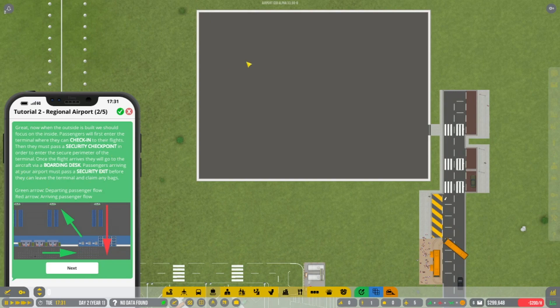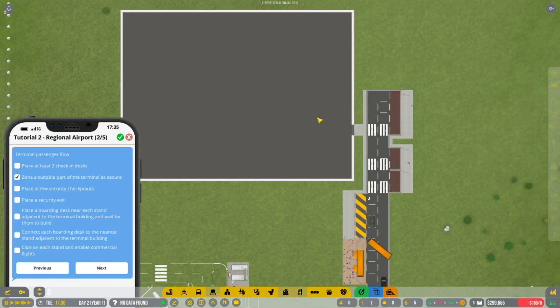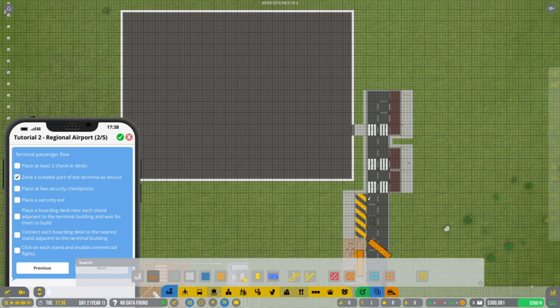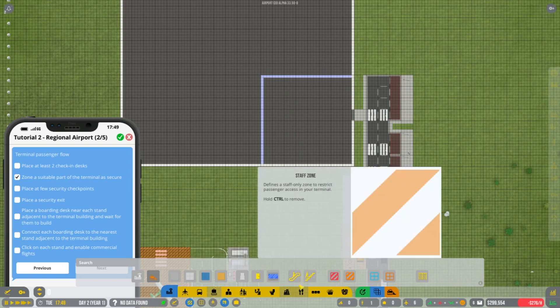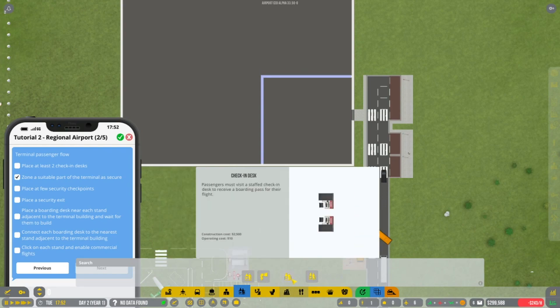Okay, what we need to do now is start building this in — we need check-in for their flights, we need a security checkpoint, etc. So we need to start doing a few different things. As they come in the main entrance, we can make this kind of the check-in area. So we'll build this gradually. Information desks — probably could do a couple of them. Check-in desks.